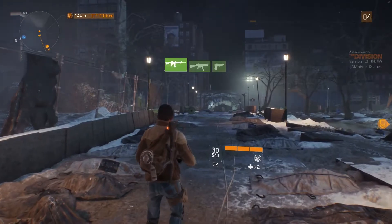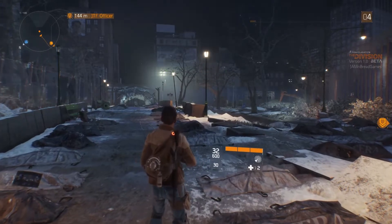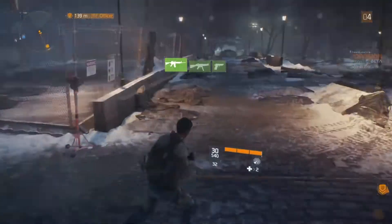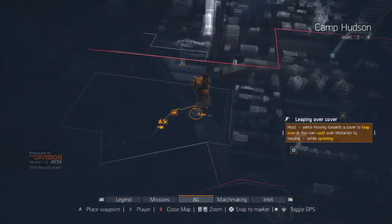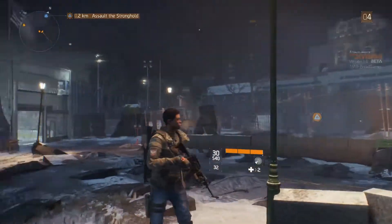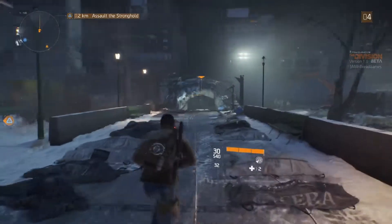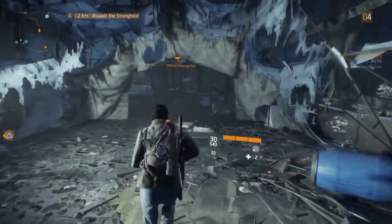Figuring out the weapon switching: tap to get secondary, double tap to get the pistol — I thought you had to hold it. Checking the map, there's an encounter to secure a hostile stronghold and get wing supplies and credits. I set a waypoint and head that way. The waypoint directs me along a path — I follow the indicator and notice the ground is on fire in one area.